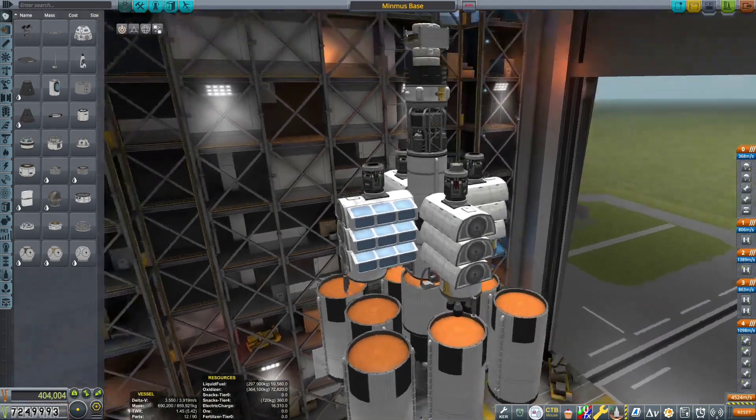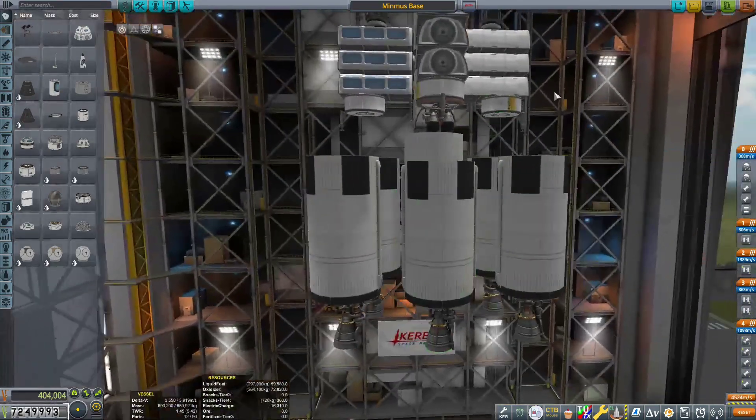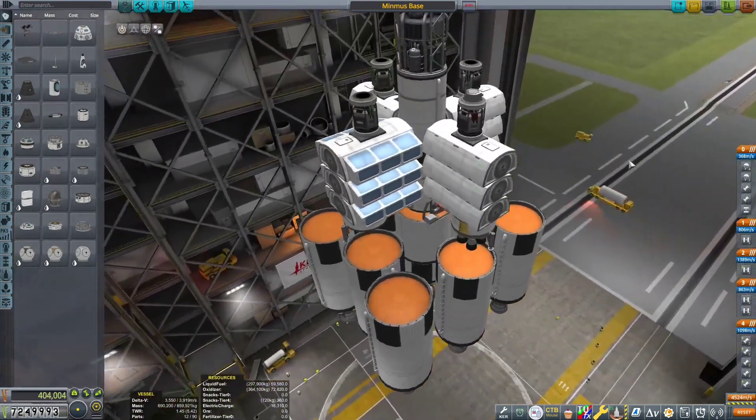You can design all of your own spaceships — you can even make a giant mess of rocket engines, fuel tanks, and random assorted parts like I have here today.